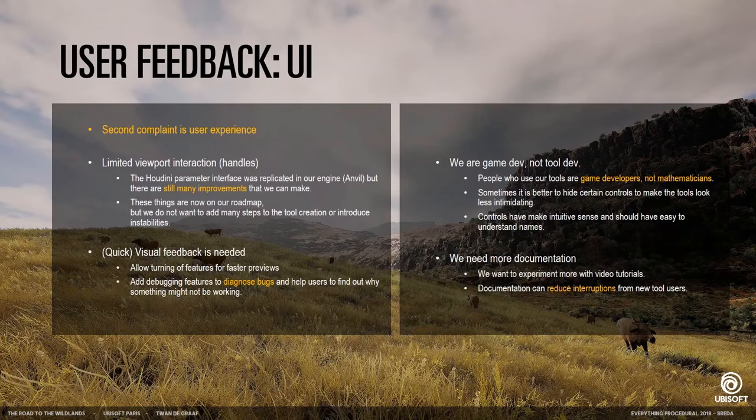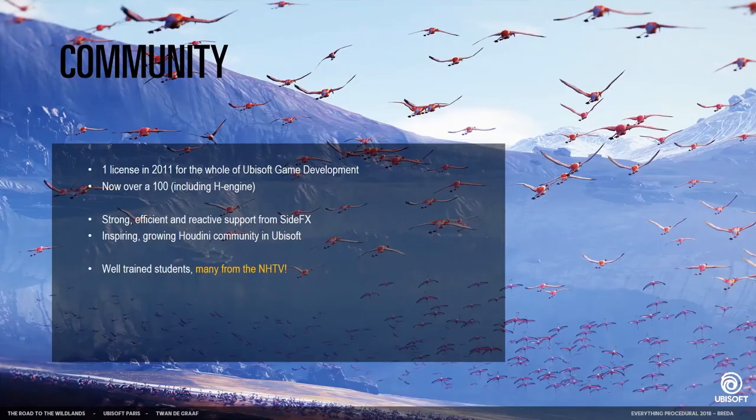Have proper documentation and make sure everything makes sense in terms of parameters. If you have documentation you can say 'please read the documentation first and then come back to me.' For our community: in 2011 there was one Houdini artist for all of Ubisoft game development — now there's over 100, if you include Houdini Engine users. There's strong efficient support from Side Effects, a growing community within Ubisoft, and a lot of very well-trained students — many actually from this school.